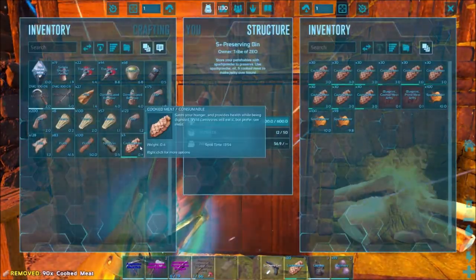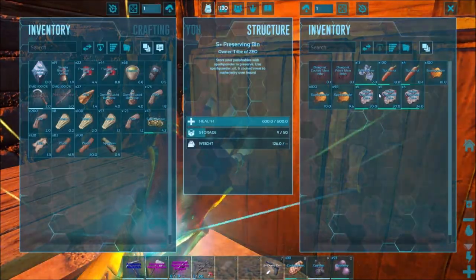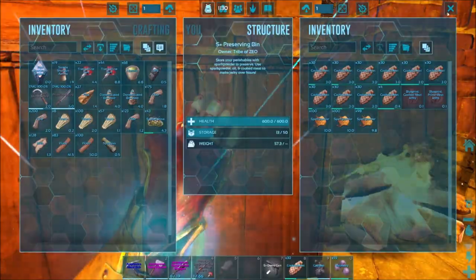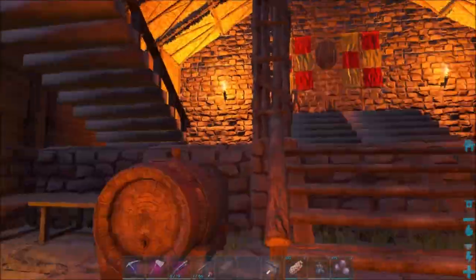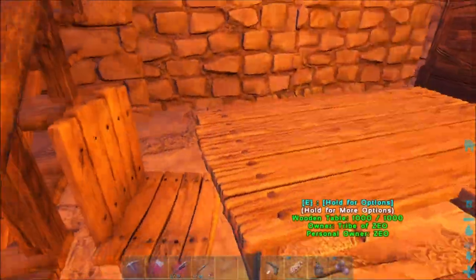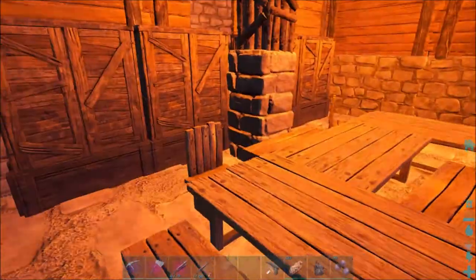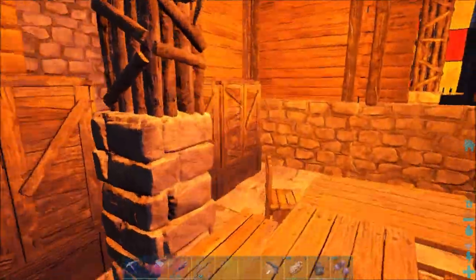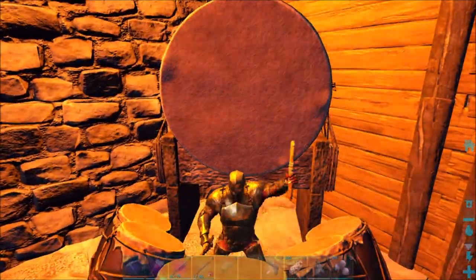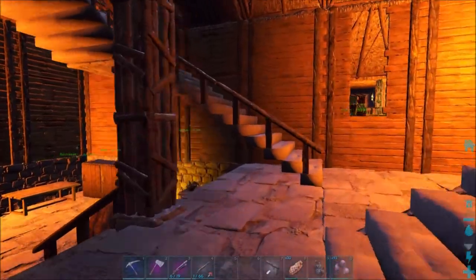Since this is supposed to be a more primitive castle setting, we've got preserving bins with veggie cakes, rock carrots, and flowers. I also put together a sitting area with a couple of tables with seating all around. Storage boxes are in the back for design, and I put war drums up top so we can sit and play them.